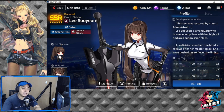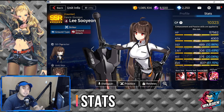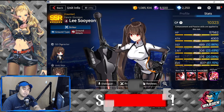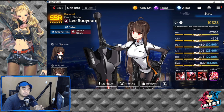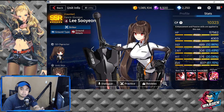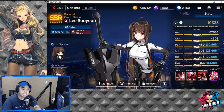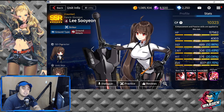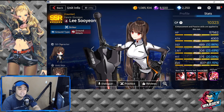Let's take a look at her stats. She has a couple of strengths: number one is her HP, which is high at 57,562. Her attack is above average at 4,303. The last stat that is above average is evasion, which is at 837.